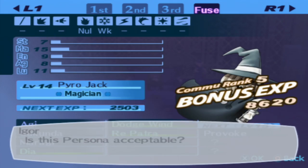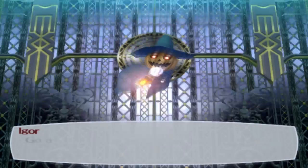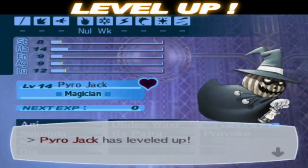Now who is Pyro Jack? Who is this random magician type persona? Well, he is the brother of Atlus's mascot, which is Jack Frost. Pyro Jack leveled up because we have the Magician Arcana — leveled about halfway.